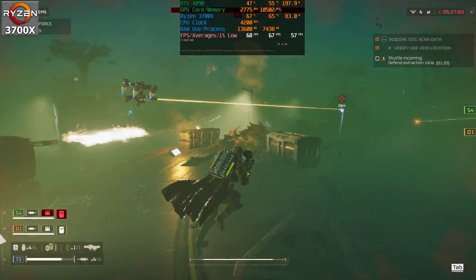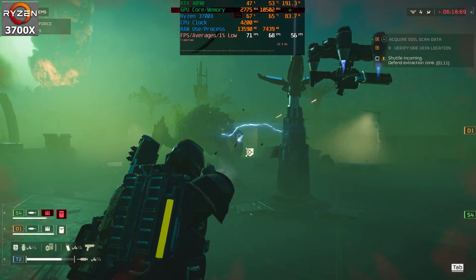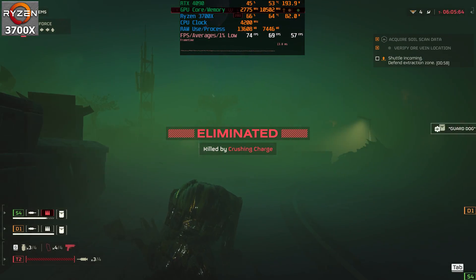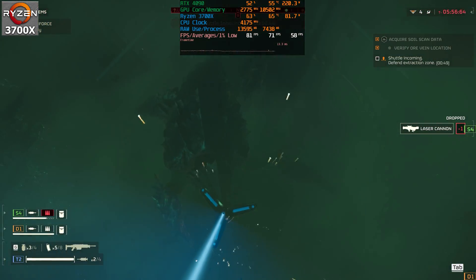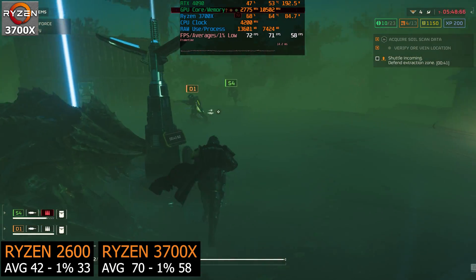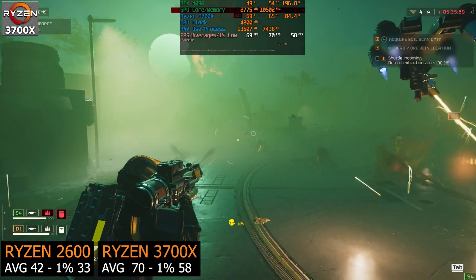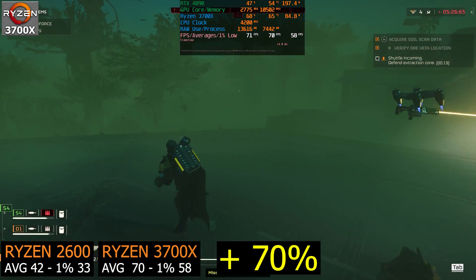I reset the 1% lows and FPS averages counter to see the impact of the extraction process, which tends to be the heaviest on the CPU. You can clearly see the 4090 is bottlenecked — only running at 43% at 1440p in group gameplay. Still, compared to the Ryzen 2600, the performance gains are very good. AMD made solid advancements from Ryzen 2000 to 3000: the 2600 had 42fps average and 33fps 1% lows versus the 3700X's 70fps average and 58fps 1% lows — around a 70% increase.